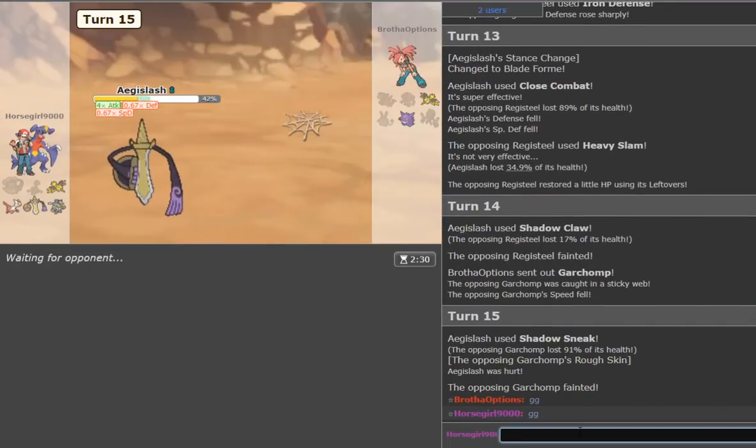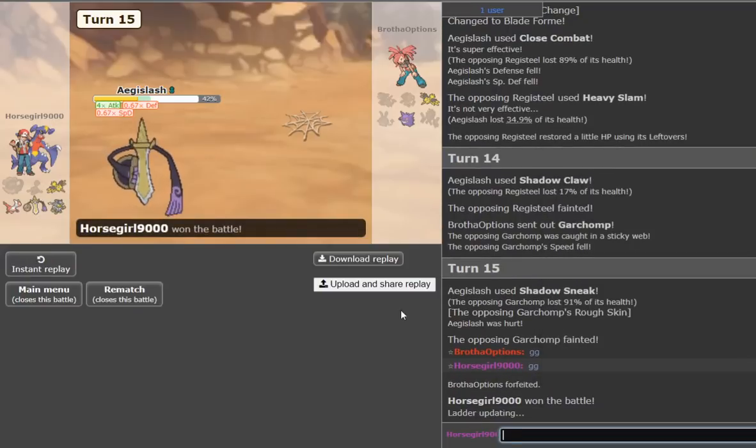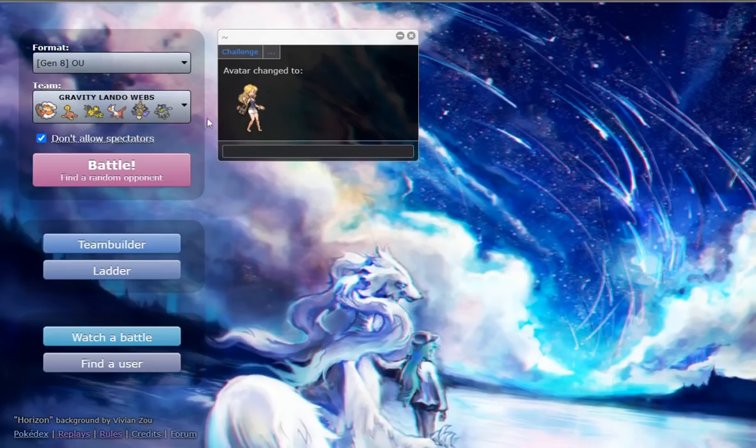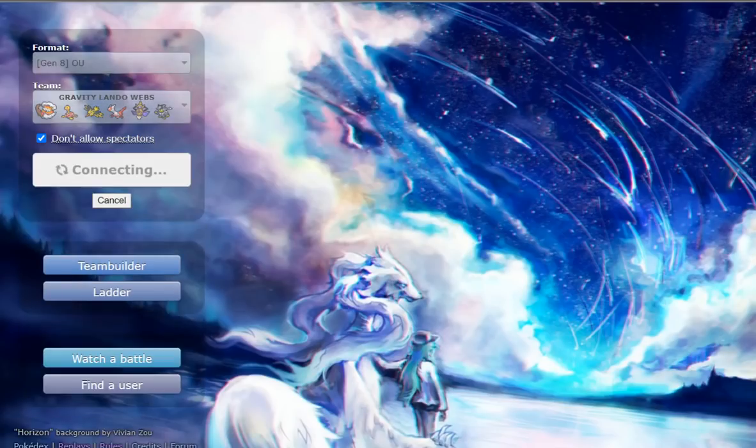Good game. It might be offensive Zapdos given the Volt Switch damage, but it looks like we're going to prevail regardless. Despite a really lackluster turn one due to a Sitrus Berry Azumarill — which is a cool tech on the opponent's end to check things like Landorus — we're able to prevail with Swords Dance Aegislash. There's your first exposure of what is hopefully going to be a healthy dosage of Aegislash sweeping to come.